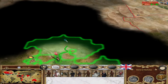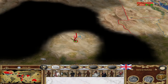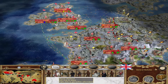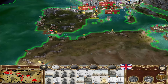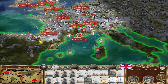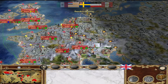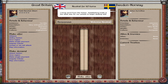Here in Africa we're still looking for the settlement — should be here somewhere, probably here. Let's end the turn. Swedish diplomat wants trade rights.